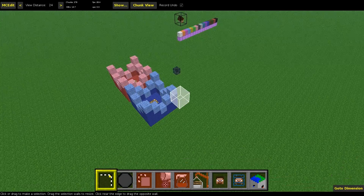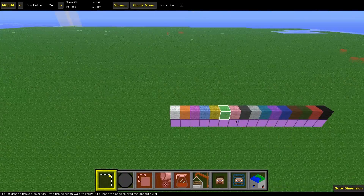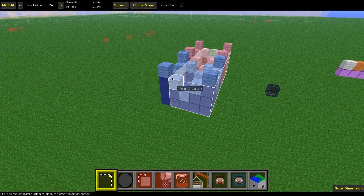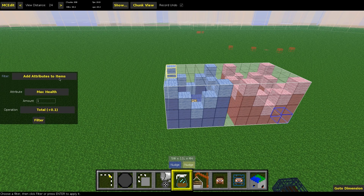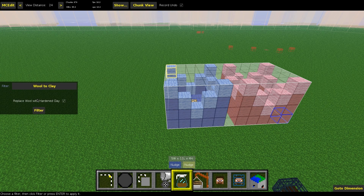Here in MCEdit, you just select your builds which are out of wool and you want to make into stained clay blocks, like this, and then you go here to filter and select the wool to clay filter. And yes, you should have checked this, because else it won't work, obviously.